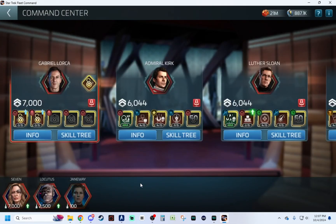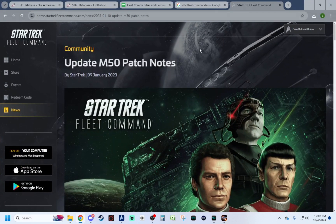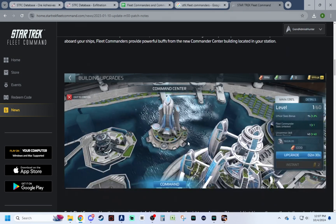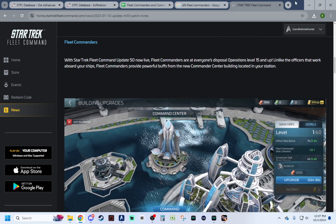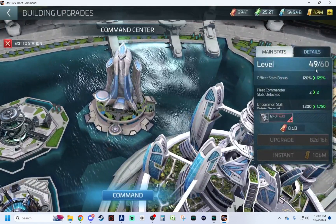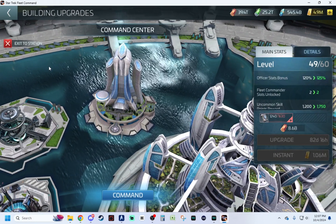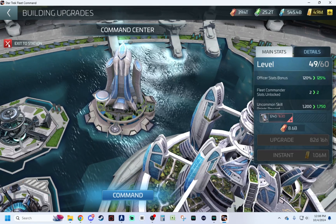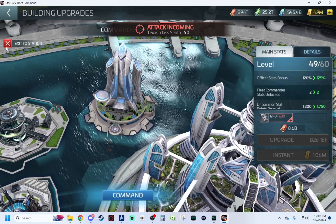Just for full transparent information here — it was in patch 50, January 2023. We're coming up almost two years from when fleet commanders were released. Two years to get it to level 50, and 50 isn't even the max for the building. There are some abilities we'll talk about that you can't even get unlocked yet. For me, I'm 11 more levels away from level 50. This building is a pain to upgrade, so it'd be great if they came out with some other way to get those quantum communicators, especially since it's almost been two years.